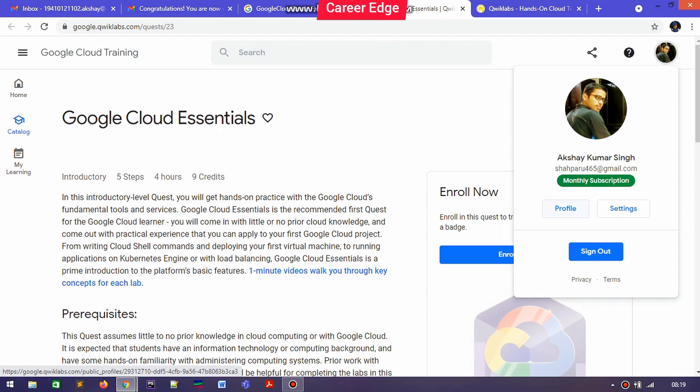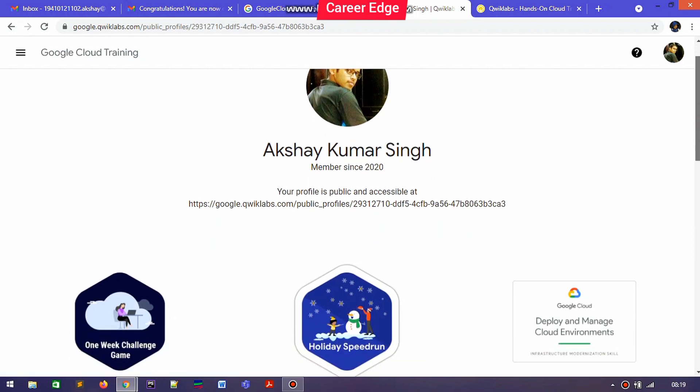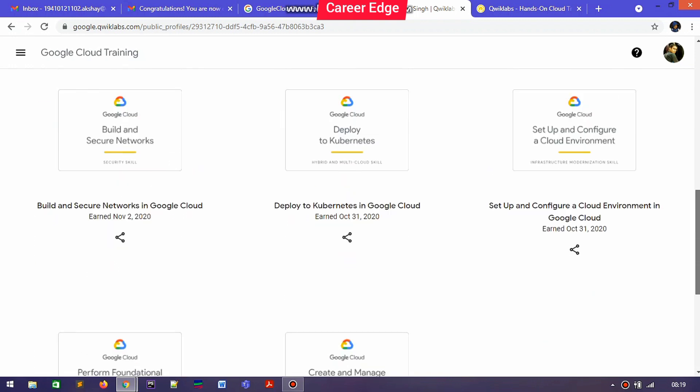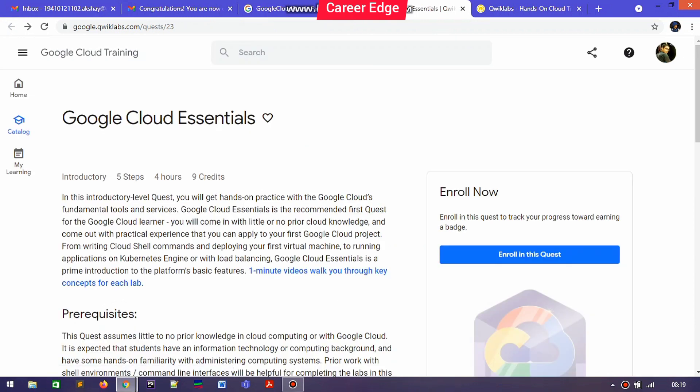You can see I got a monthly subscription on Qwiklabs, which costs mainly more than $10. I already completed many of the badges and many of the labs, which is going to help me in this Google Cloud Ready Facilitator Program.